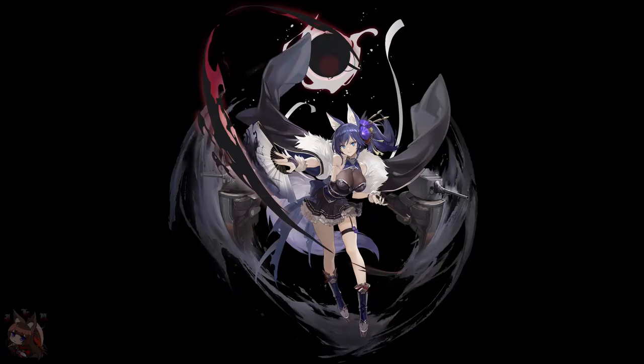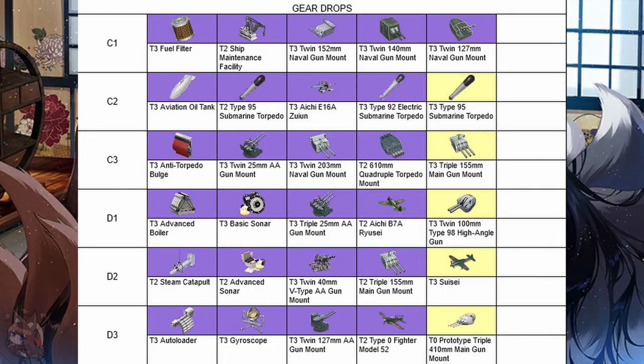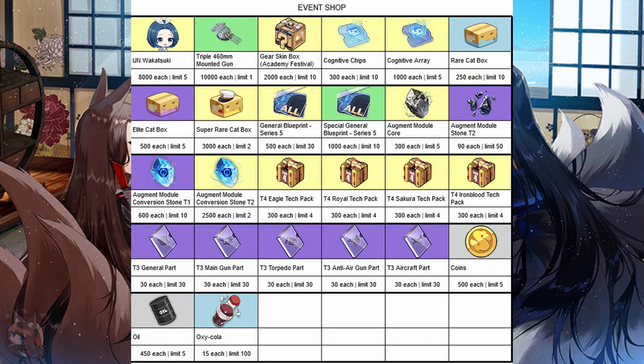Lore wise, we get introduced to Jinsu Meta — I wonder when she'll become an obtainable character. Map wise, you should probably be grinding D3, which drops Wakatsuki and Izumo's gun, the prototype triple 410mm gun. The shop has a whole bunch of goodies, including Wakatsuki, Yamato's gun (the triple 460mm gun, which is a new gun we'll talk about later), cognitive chips and arrays, season 5 DR and PR prints, augment module stones, and the usual resources.